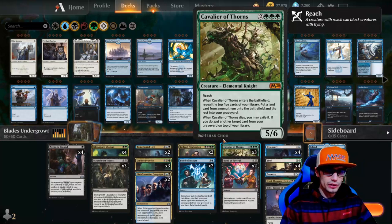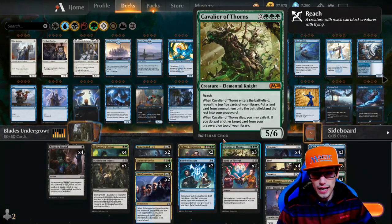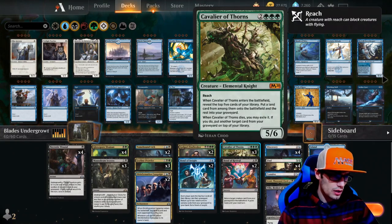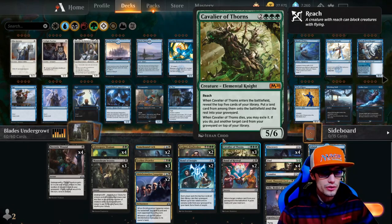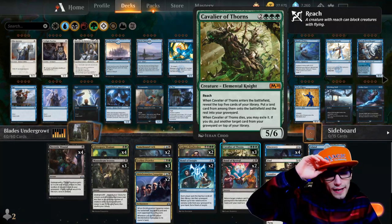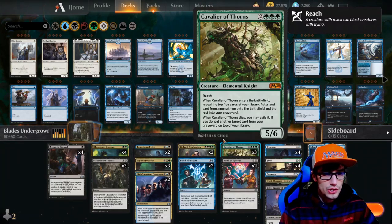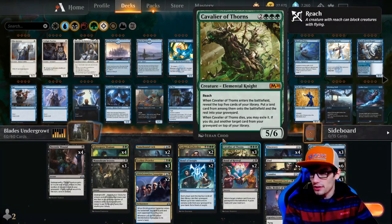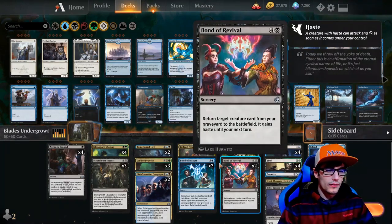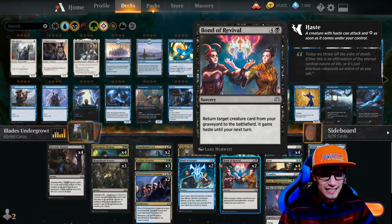Cavalier of Thorns is one of our bigger drops at five mana: it has reach, it's a 5/6, and when it enters the battlefield you reveal the top five cards of your library, put a land card from among them into the battlefield and the rest into your graveyard - helping us ramp further. When Cavalier of Thorns dies, you may exile it; if you do, put another target card from your graveyard on top of your library. This lets us start cycling cavaliers - just put one in, then the next, and so on. We also have Bond of Revival: return target creature card from your graveyard to the battlefield, and it gains haste until your next turn.